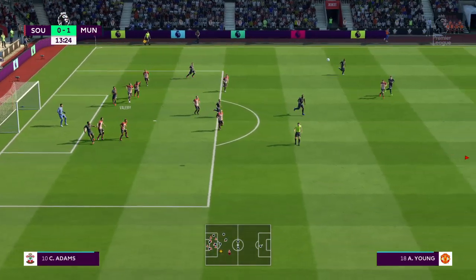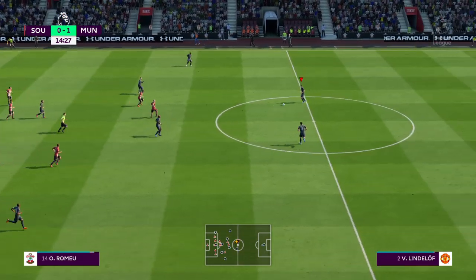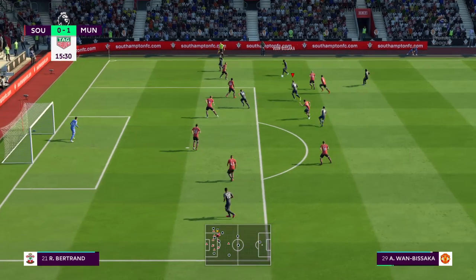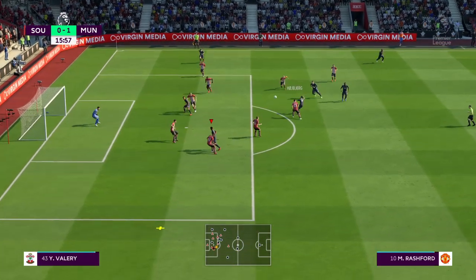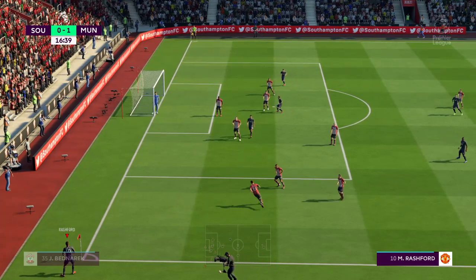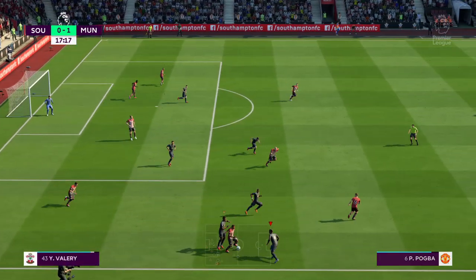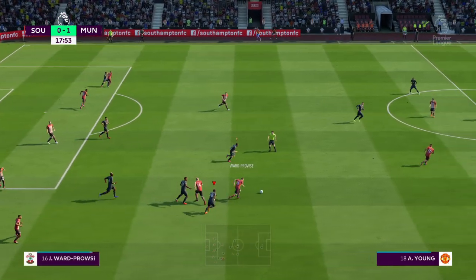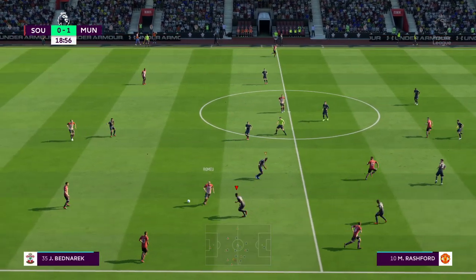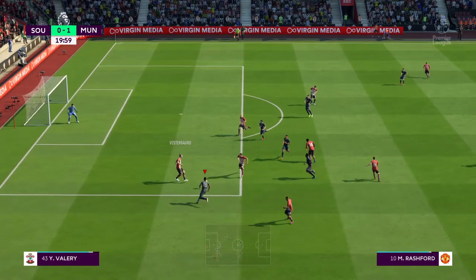Crosses long towards the back post — cleared away by the defender. Lindelof, Pogba... time to get the cross now. Here's Mata, shot's on — that's a good block. Some fans thinking that should be a corner, but it's a throw. They've thrown the ball away literally to the opposition. Adams, it's Ward-Prowse, Oriol Romelu — they might have played him in here, but that's very well cut out at an important time.